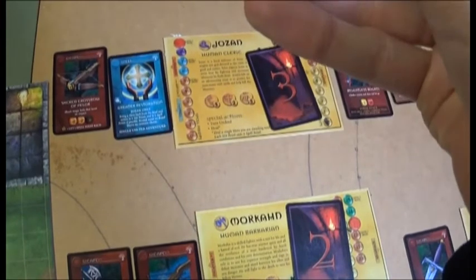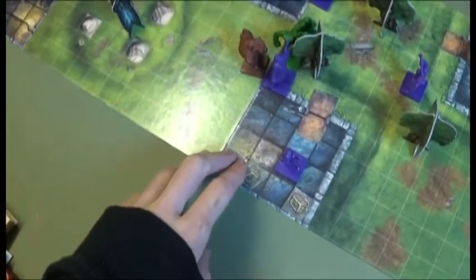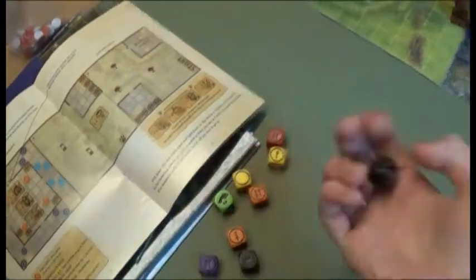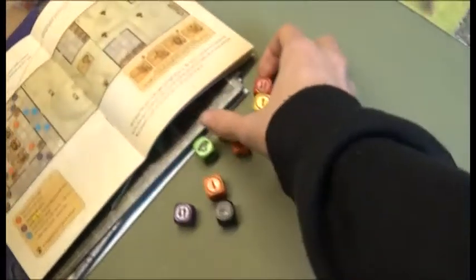Any monster next to you and you lose two hit points. Lidder already took some wounds. That's Lidder's turn. Bad Guys' turn — hoping we don't get more roaming enemies. The Goblin moves and attacks Jozan, dealing two wounds.